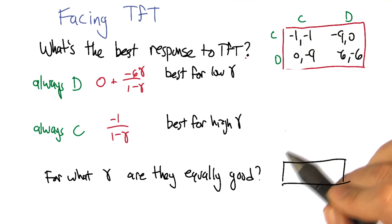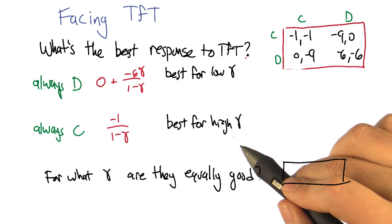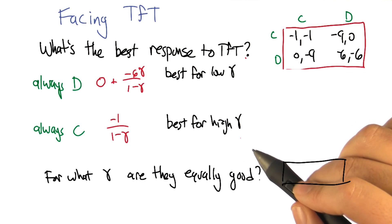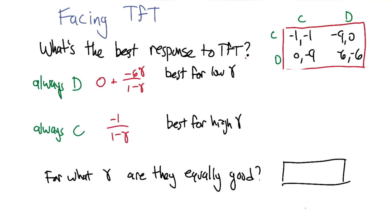So my question to you is: what's the value of gamma for which these two different strategies against tit for tat are equally good? — I think I know the answer. — Whoa, that was fast. Let's give everybody else a chance to think about it. Go.